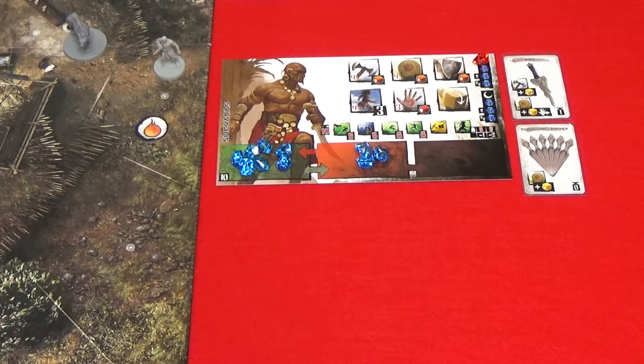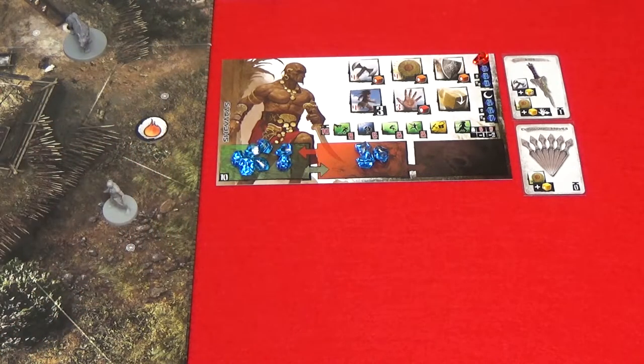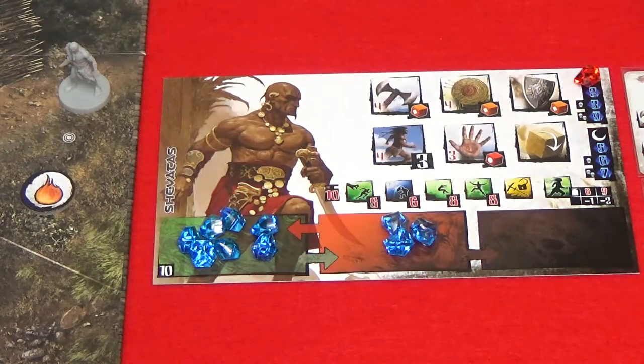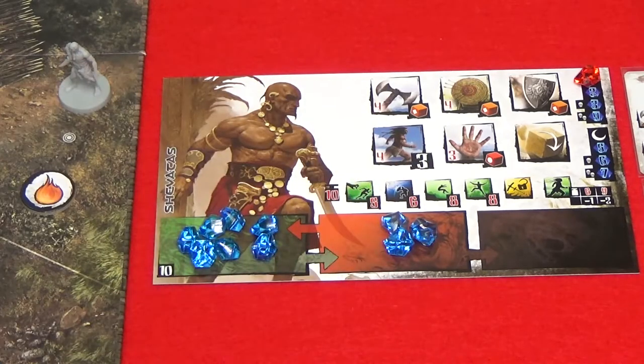Now I'll go over the move action. It costs heroes one movement point to move across a border from one area to an adjacent area. Hindering and some terrain effects can increase the number of movement points needed to cross a border. Aggressive heroes gain a number of free movement points equal to their base movement value — these are totally free and you don't need to assign gems to use them.